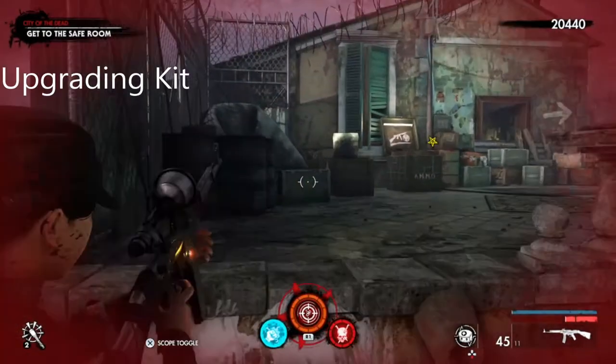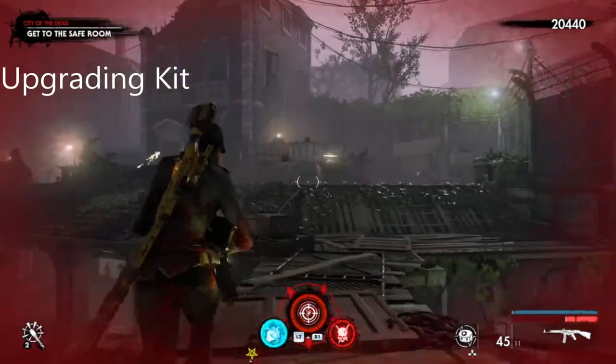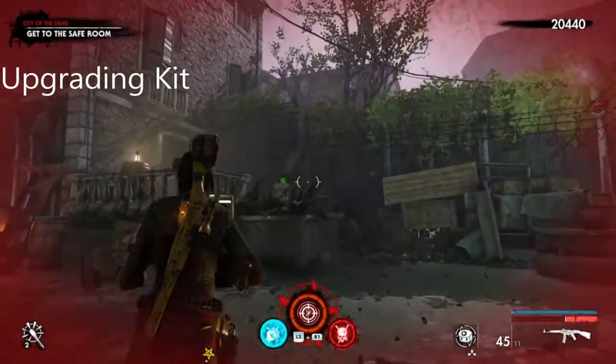Once you come across the document, the upgrading kit is just right up here.